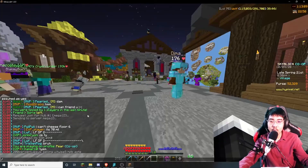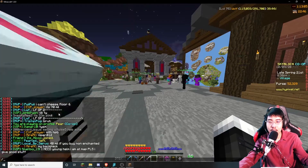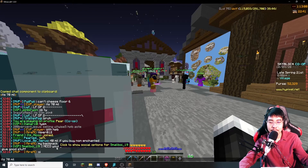If you want to copy someone's message and quote them, all you have to do is hold down alt and right click. Now you can copy what they said in chat.